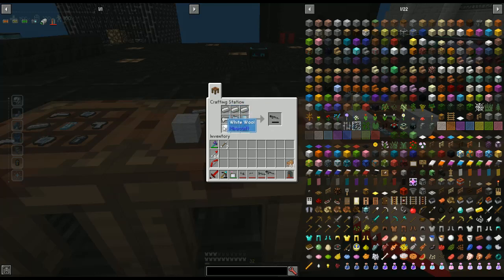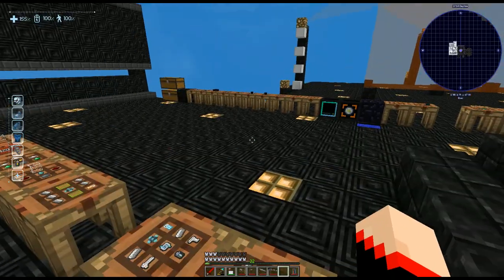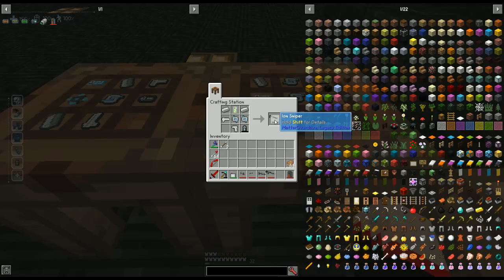For the phaser rifle we're going to take three iron ingots, a weapon receiver, a piece of white wool, a weapon handle, a battery, an isolinear circuit Mach 3, and a plasma core right in the middle — that gives us the rifle. For the plasma shotgun we're going to take two weapon receivers, an iron ingot, two plasma cores, an isolinear circuit Mach 3, a weapon handle, and a battery — that gives us the plasma shotgun. For the ion sniper we take two iron ingots, an isolinear circuit Mach 4, a weapon receiver, a weapon handle, two plasma cores, and a battery.